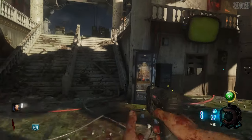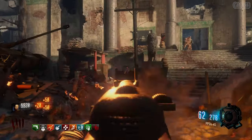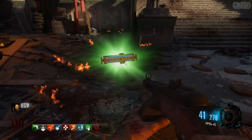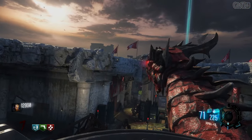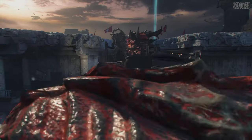The very first thing you need to do is make your way over to Dragon Command and turn on the power. Once you do this, the zombies will begin to periodically drop blue, yellow, and red code cylinders. These are needed to activate Pack-a-Punch. If you need a reminder on how to do that, you can find a link to my quick guide in the description.